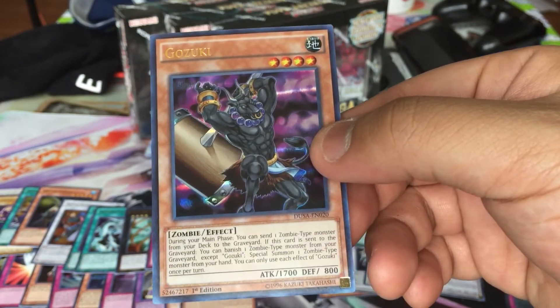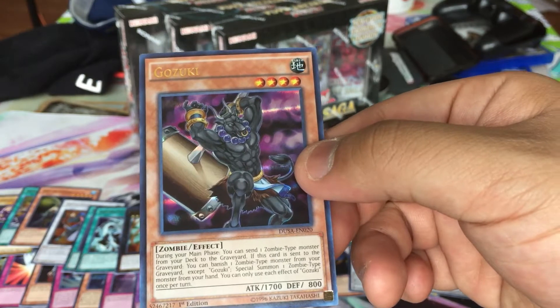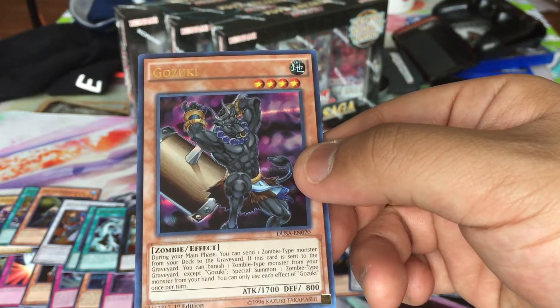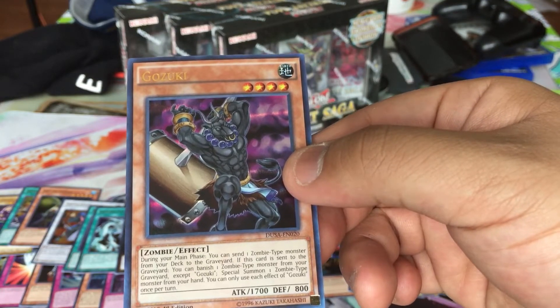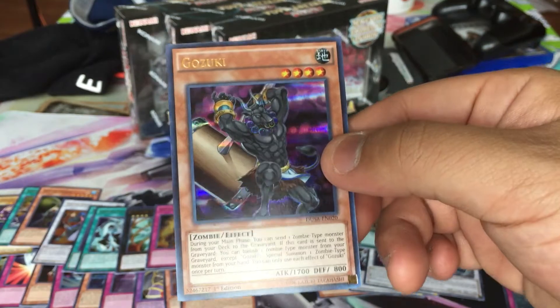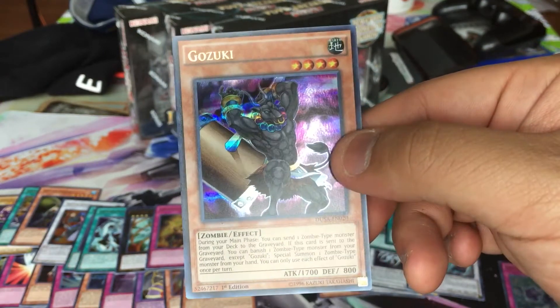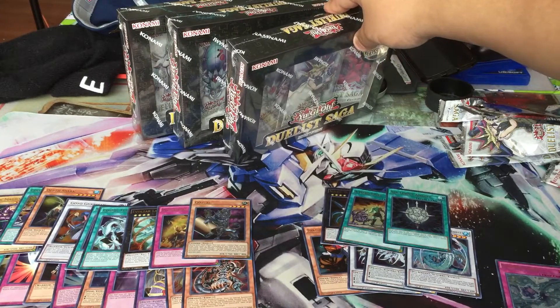And I got Gozuki — this is almost like Mezuki. During your main phase, you can send one zombie-type monster from your deck to the graveyard. If this card is sent to the graveyard, you can banish one zombie-type monster from your graveyard, except Gozuki, to special summon one zombie-type monster from your hand. You can only use one effect per turn. I think this is going to be good — I've seen a few zombie decks. We're done with our second box, now we're opening the third one.